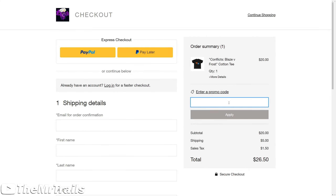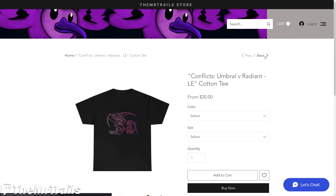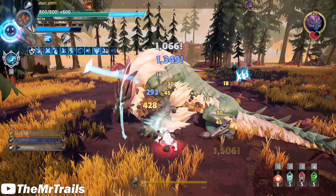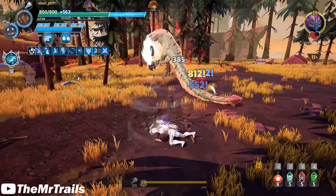Real quick before I leave you — if you want to head to MrTrails.store, you can use code RESCA5 right now to get $5 off all the t-shirts in the store. We have 14 t-shirt designs, so you'll probably find one you like, and it'll be $5 off until June 2nd. Use code RESCA5 to get $5 off the t-shirts. Enjoy the hunting — that's going to do it for me. I've been Trevor, I go by MrTrails, and I'll catch you guys next time.